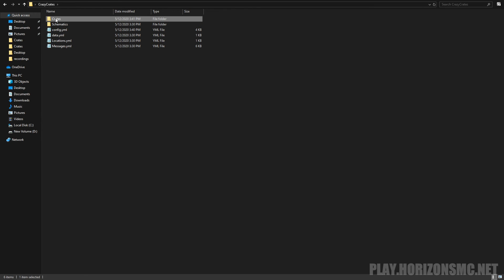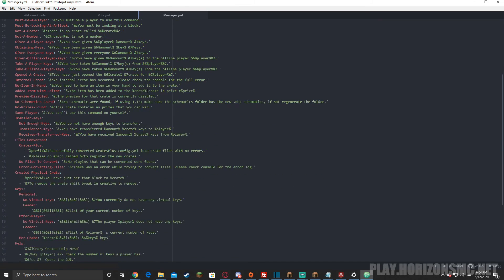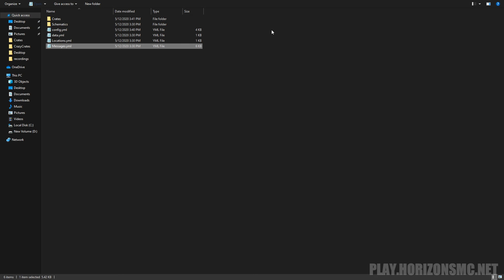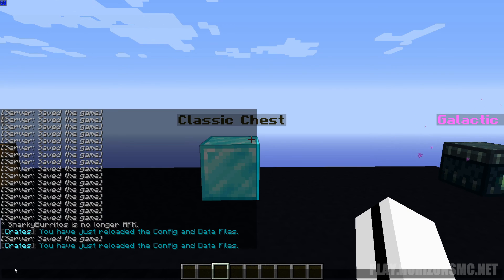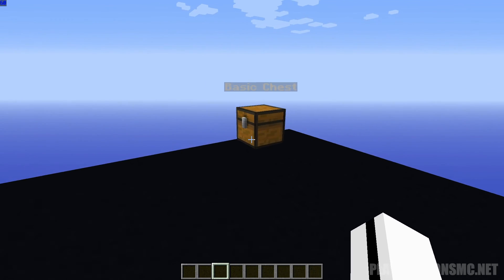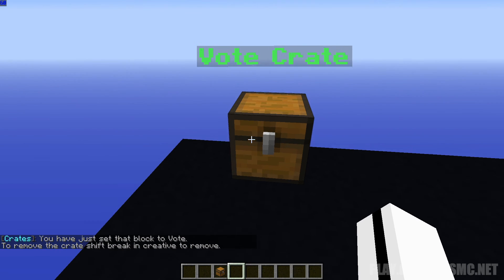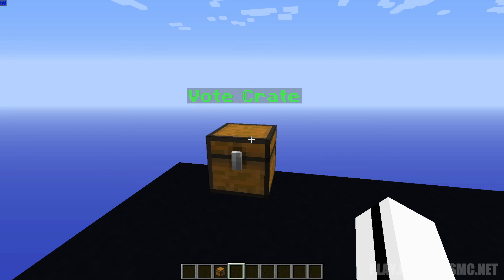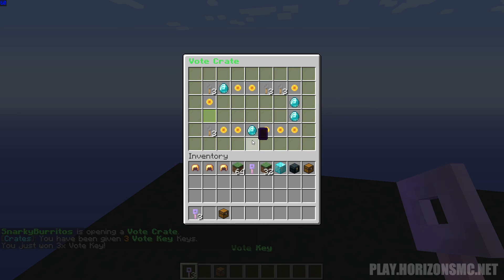Now we're going to take a look at the messages.yml. As you can see, there is every message for the entire plugin right here. Just to save some time, I'm not going to actually change any of these, but you can yourself if you'd like. We're going to go ahead and save these files and go back in game. To reload the files, you use slash cc reload. Our prefix has changed to 'crates' instead of 'crazy crates' as it previously was. Let's grab a chest and do slash cc set vote — and it's been set, so that means it was set up correctly. Now to go into the preview you punch it, and here are the three items we set. Let's open it: slash cc admin, take a vote key and open it. And we've received our reward.